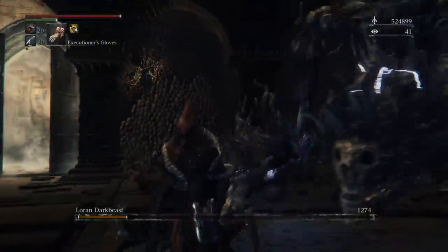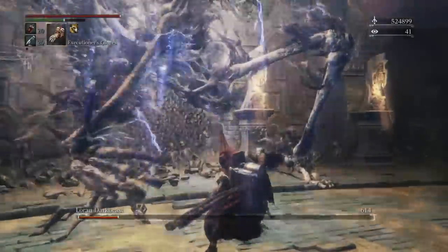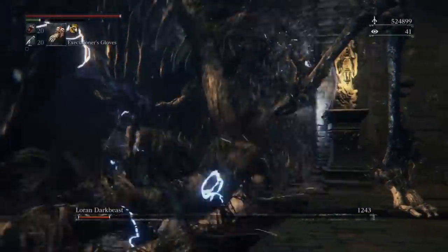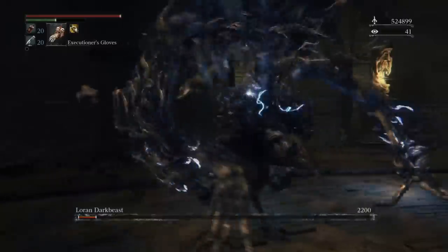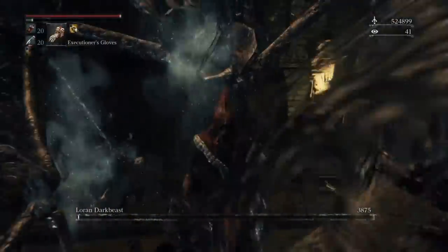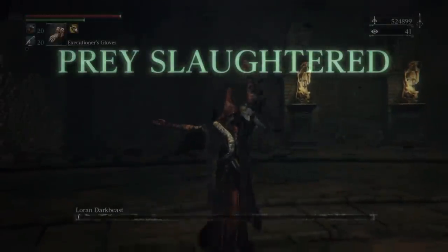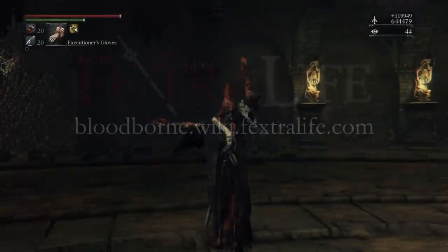Now move on to the third leg. In the video this allows me to keep him stun locked for thousands of damage. After he gets up he will try to recharge. However, you can stop that animation. Finally, remember that he is weak to fire and serration, and he is utilising bolt damage so use Henrik's set to offset it.